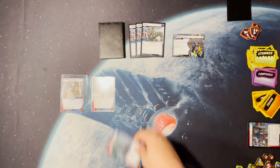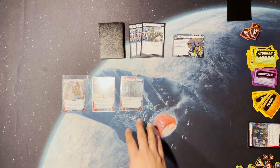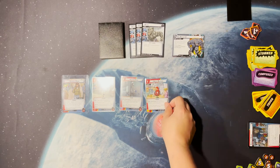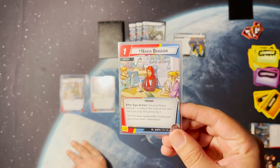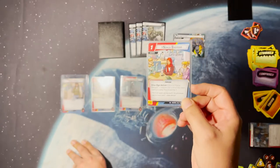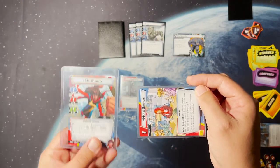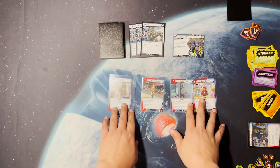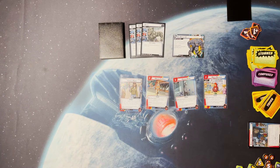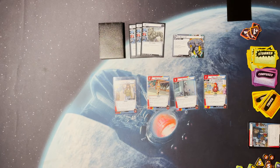Miss Marvel has a lot of draw power on her alter ego side. Nakia lets you exhaust her and reduce the cost of the next card you play this phase by one — and since it's an alter ego action, you can exhaust her in alter ego, then flip to Miss Marvel and play an attack event for one resource less. We're starting to see a trend: you want to be in alter ego a lot because you can draw many cards, and Miss Marvel likes to flip back and forth frequently.